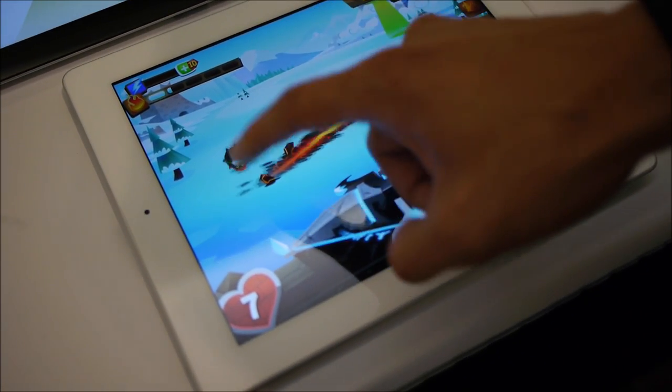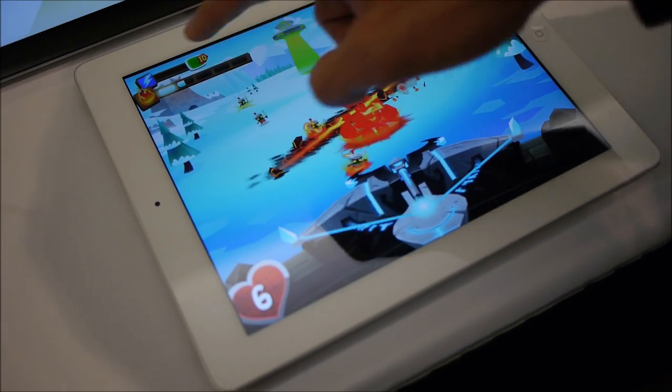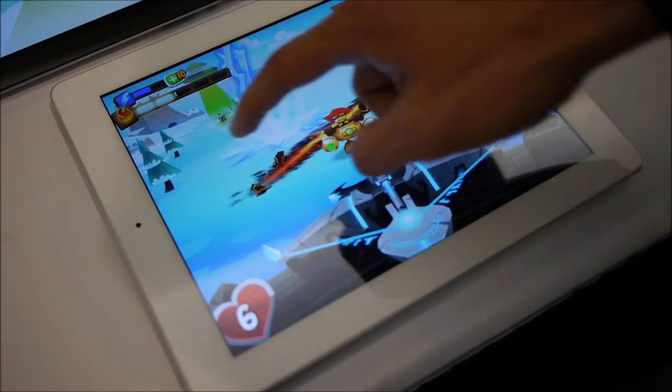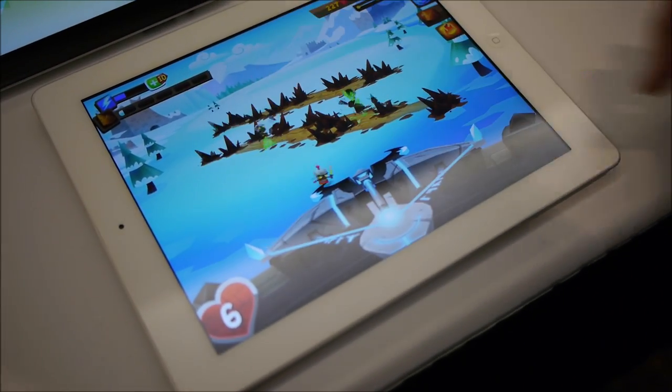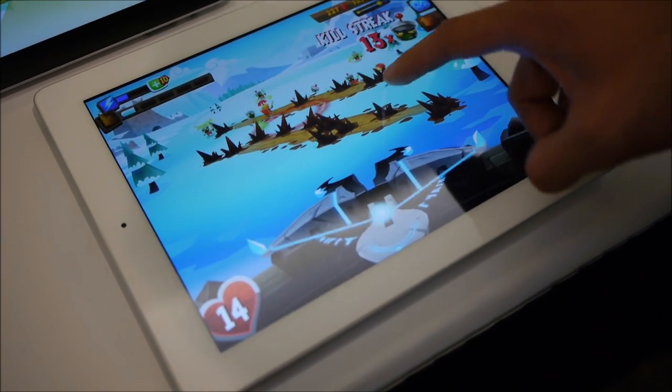All you do is you just swipe across the screen to activate a power. And if you want, you can also do multiple swipes. I'll show you the Earth power right now — and you can do a two-finger swipe as well, which blocks the enemies and stops them from coming down.